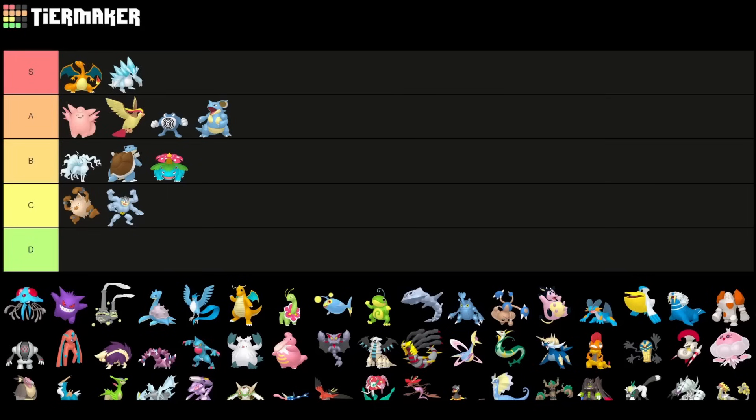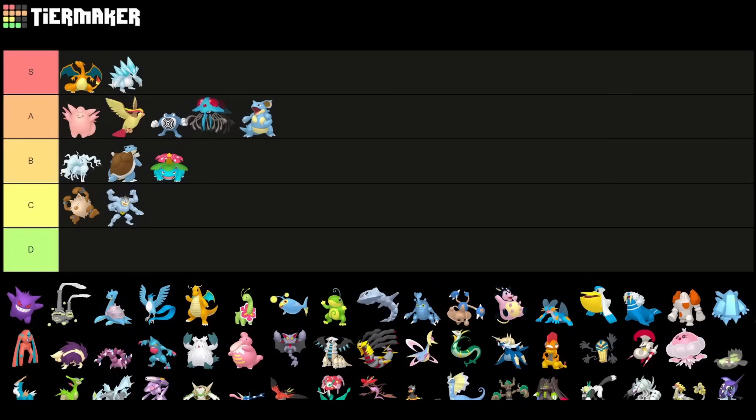Tentacruel is underrated and I have to put it into A tier. I always hate coming up against it because I never really have a decent answer for it, and for good reason. This Pokemon can basically beat most Fighting-type Pokemon. Having access to Scald is really nice, and Poison Jab damage is really nice against Fairy-type Pokemon. Very strong pick right now, also with Blizzard having access to something that can beat Giratina.